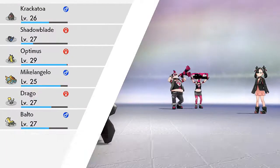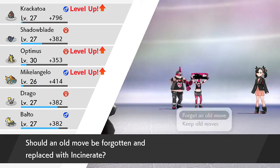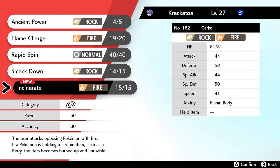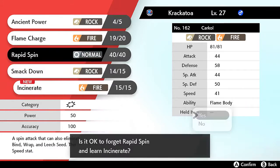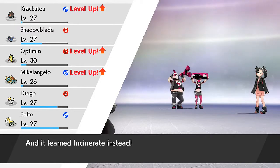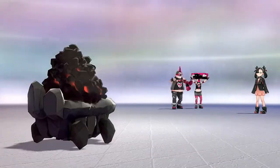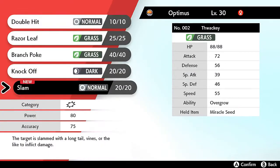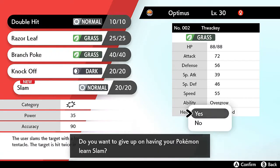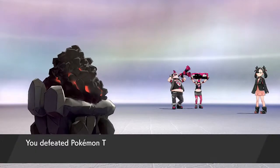Yeah buddy! Two or three Pokemon grew levels. Krakatoa is learning Incinerate - let's go ahead and take away Rapid Spin. Krakatoa now learns Incinerate. Optimus Prime grows to level 30 and is learning Slam. That move is very inaccurate even though it has a lot of power - I don't really like inaccuracies so I'm probably going to skip out on that.